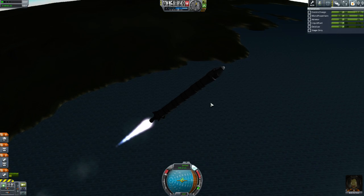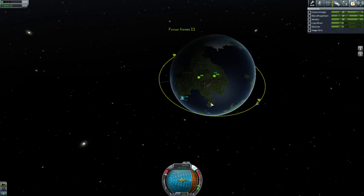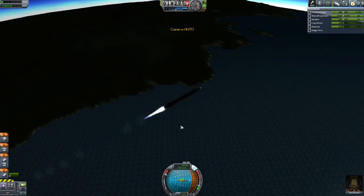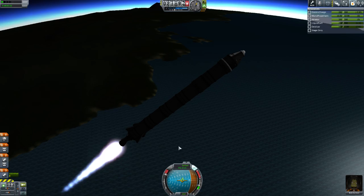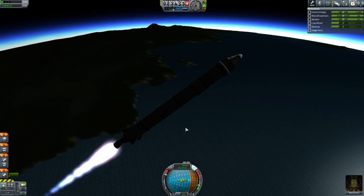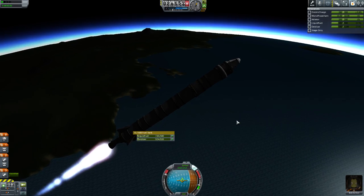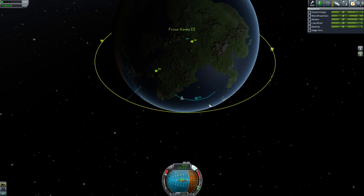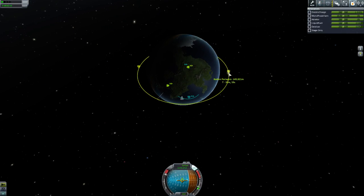Bob, you're doing a great job. I know you look scared, but just hang on buddy, we'll get you there. Our apoapsis is okay, we're heading in the right direction. We're about to lose the first stage - it's about to burn out. We've got about half of a 400 tank left to go. That's excellent. What we're going to do is burn straight up to 120k, and from there we're going to do our maneuvering. Because we are going to need to maneuver - we're going to need to catch up to Bill.